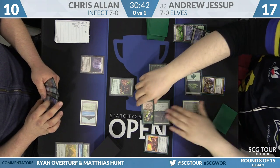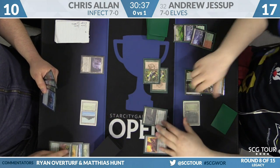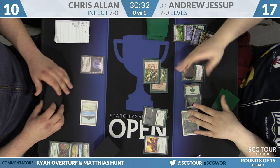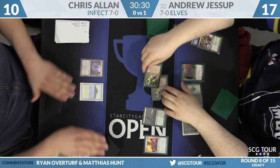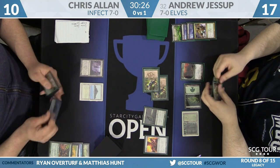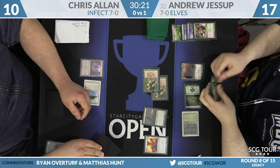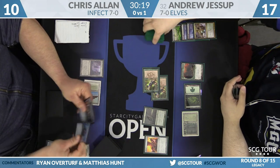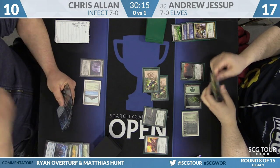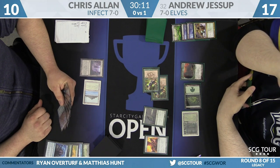Jessup's not going to mess around — just goes for an Abrupt Decay on the Glistener Elf straight away, untapping his Nettle Sentinel. That mana situation from Chris is still coming back to get him. He does have Vines of Vastwood in hand — that actually counters Abrupt Decay — but no green mana to cast it. He'll Brainstorm.